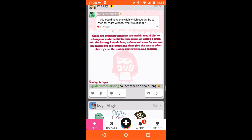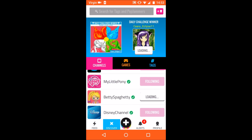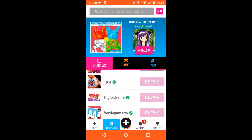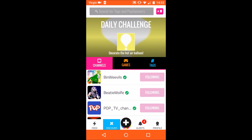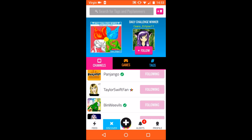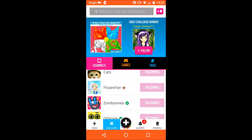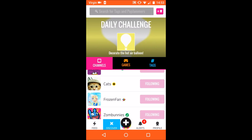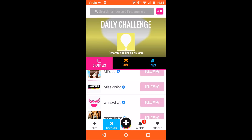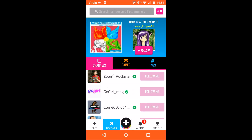Next I want to show you is the discover tab, which shows all the channels, games, and tags. On the channels page you can see all the channels that have been verified or are a neon star, a black star, or a staff member. The green tick ones show that the channel is verified. The star ones show that they're a neon star because they're talented. The black star ones mean they have more than a thousand followers, and staff members have a shield with an S on it.